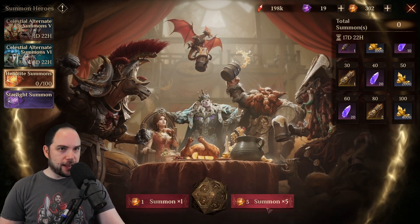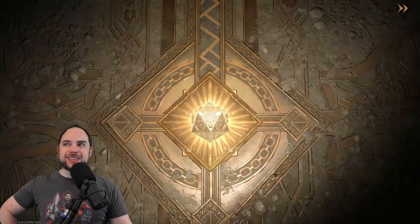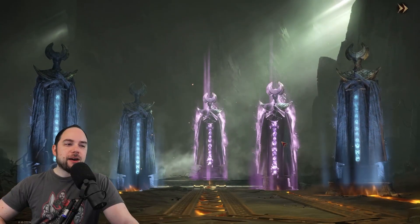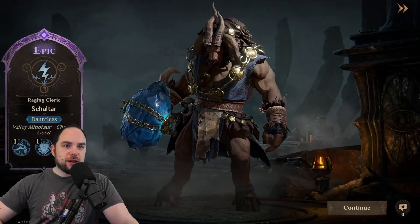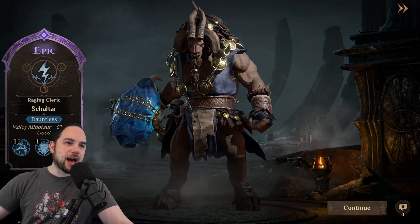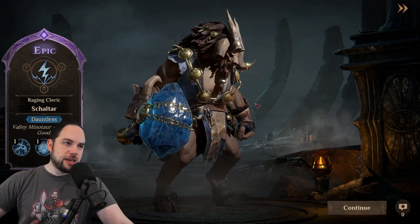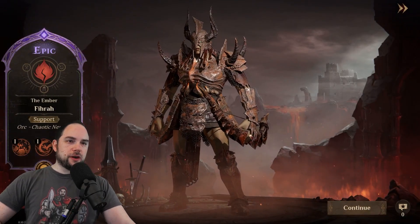We'll smash these out five at a time — let's roll the dice! Honestly, it is so fun to pull in games. Shaltar — love the name, Chaotic Good — with that freaking mallet. You do not want to get hit by this minotaur. Love the look on that hero. Then Fira, kind of an orc-looking dude, Chaotic Neutral.